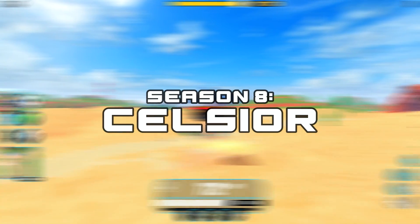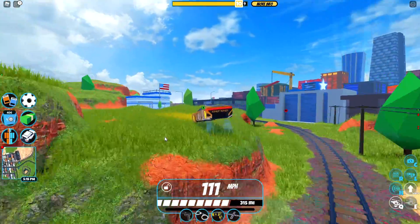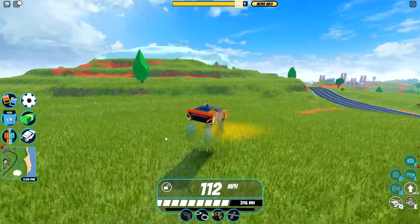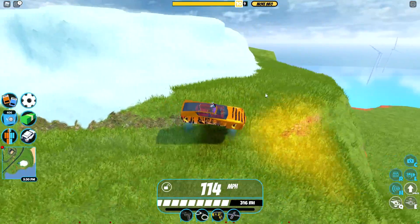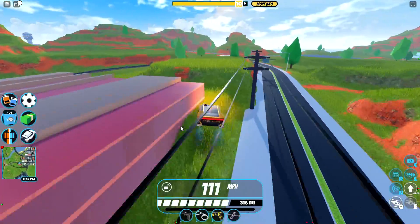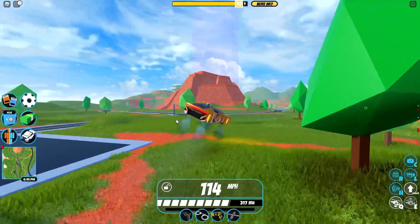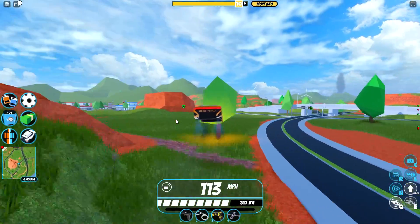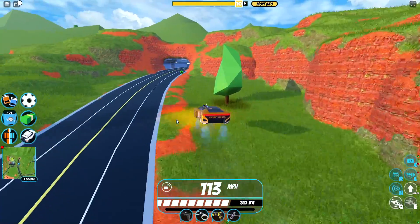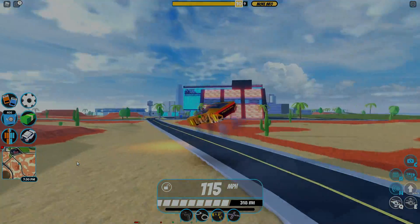Hopping into Season 8 of Jailbreak, we have the Celsius. In my opinion, this is the most overpowered vehicle in Jailbreak, because it's a spawnable flying vehicle that caps out at 115 miles per hour — for a spawnable flying vehicle, that is extremely overpowered. If you're being chased by a cop, you could just quickly spawn this in and fly away. It's basically a miniature drone with a slightly lower top speed and worse max altitude than a regular drone. The exterior and interior design just look amazing. It's probably one of the best looking and most overpowered seasonal vehicles, and for being free at level 10, definitely a 10 out of 10.